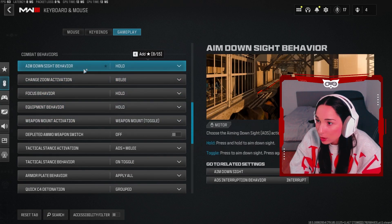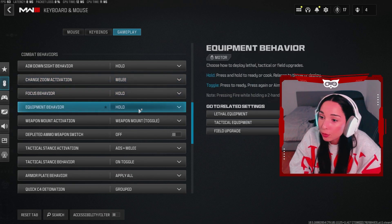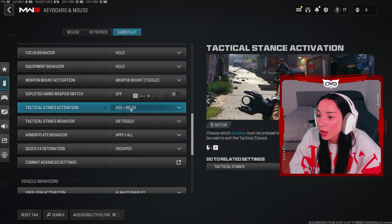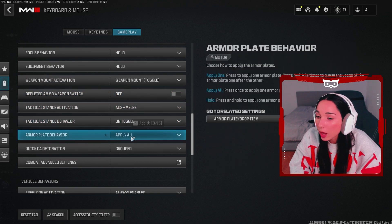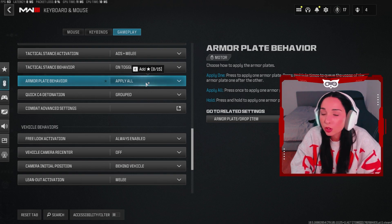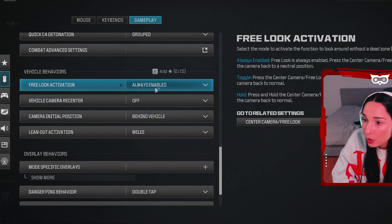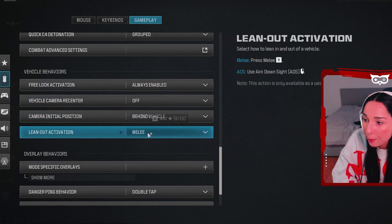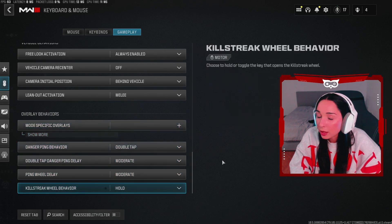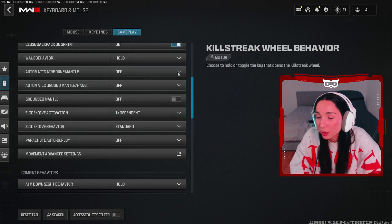On combat behaviors: aim down sight behavior — hold. Change zoom activation — on melee. Focus behavior — hold. Equipment behavior — hold. Weapon mount activation — weapon mount toggle. You want to keep this setting off. ADS plus melee — on toggle. Armor plate behavior — apply all, which means it automatically applies all the plates you need to be at full HP without pressing for each one individually. On vehicle behaviors, put this on always enabled. Vehicle camera — off, behind vehicle, and melee. Gameplay behaviors I leave on defaults. These mouse and keyboard settings are the best ones, so try them out.